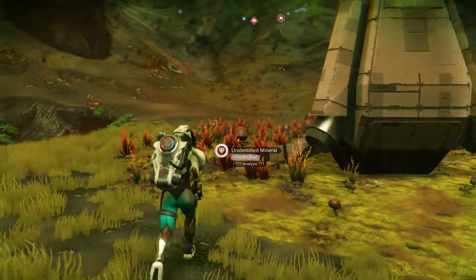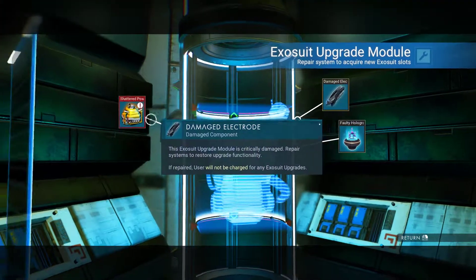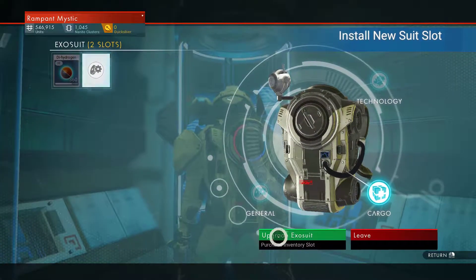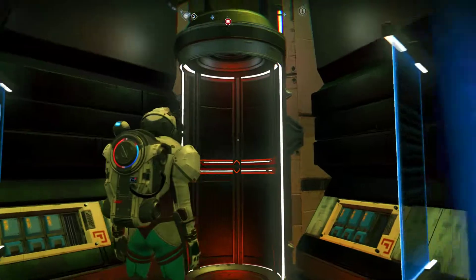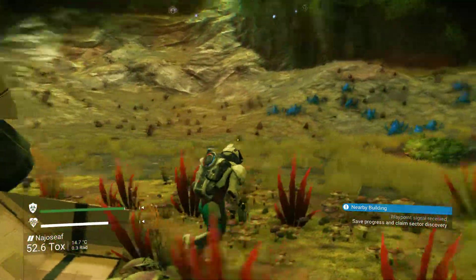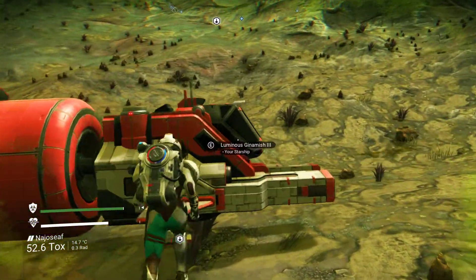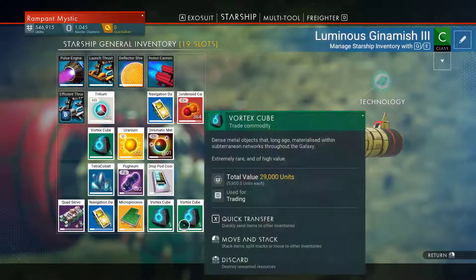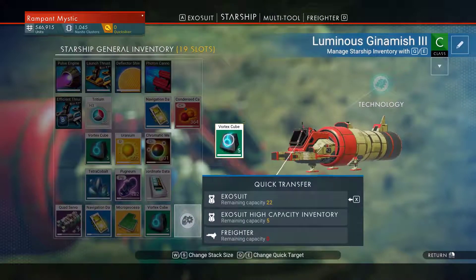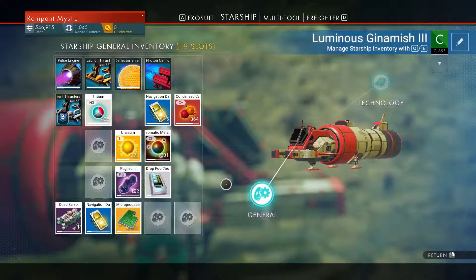Hello, my name is RampantMystic and welcome back to Nomad's Sky. As promised I've done everything I said I would do in between episodes, so let's get the next upgrade. We're gonna go into cargo even though apparently the cargo materials don't go there automatically, so I need to transfer them there. I'm probably gonna get like two or three more slots there, then just get normal slots. I've gathered a bunch of extra vortex cubes because while I was farming cobalt, these things were everywhere. I thought they were rare, but apparently they're everywhere. So I'm just gonna transfer them inside in my suit.